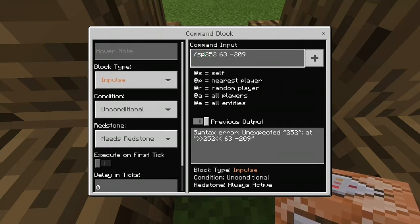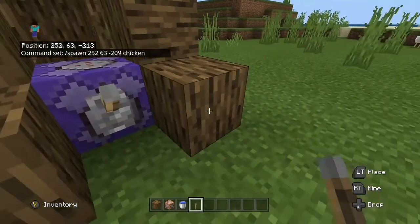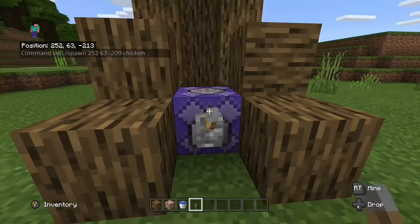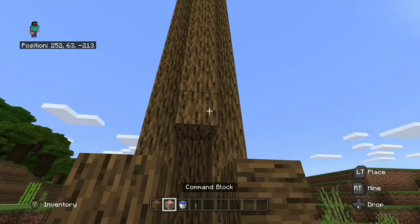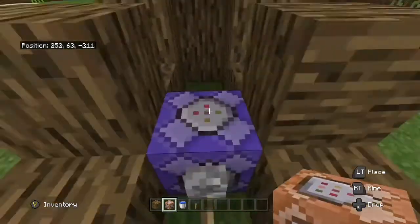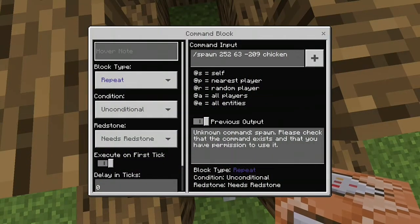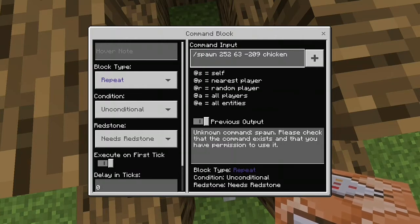Now type slash spawn — actually I'm not sure if it's summon or spawn, let's check. No chicken — change the block to repeat and set it to always active redstone. Take your lever, crouch, and put it right there. I'm testing it now and it looks like spawn doesn't work. Oh yeah, I know — in commands it needs to be summon, not spawn.